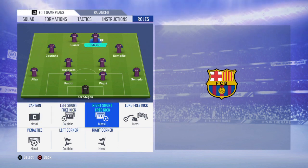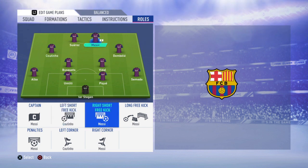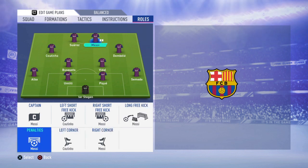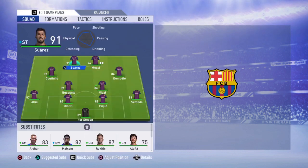For set piece roles: left short free kick I'll go with Coutinho and right short free kick with Messi. Just try it — if you learn the free kick you will score a lot of goals. For regular free kicks I'll go with Messi. Penalties with Messi, though that's your choice. Left corner goes to Coutinho and right corner to Messi.